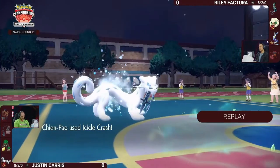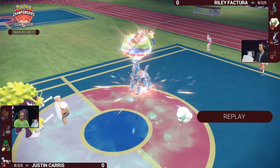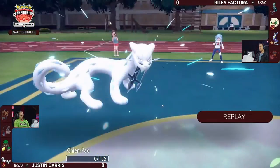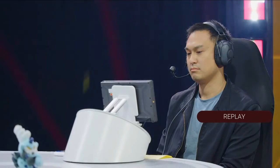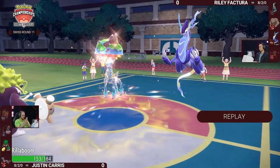You out-sped Chien-Pao, which has the same natural speed as Miraidon. That really came in handy to get the out-speed and land the Tachyon Cutter. You have to wonder if Justin realized that too — it didn't hit us until Iron Crown acted before Miraidon. I stopped paying attention because I assumed it just gets a special attack boost since it's Iron Crown, maybe with Tailwind up.